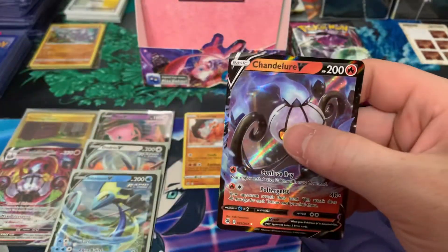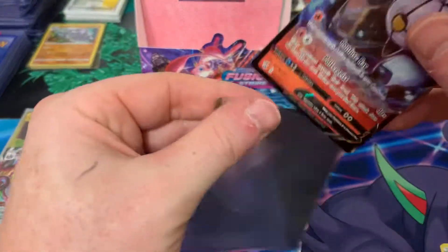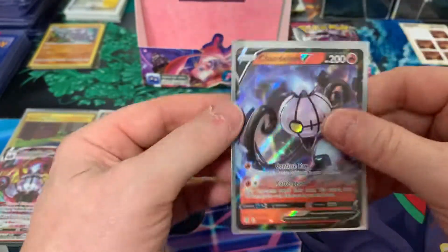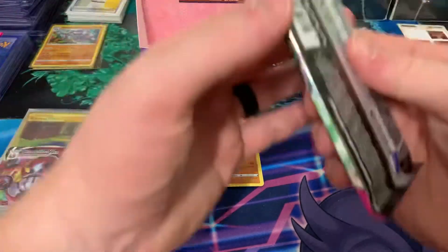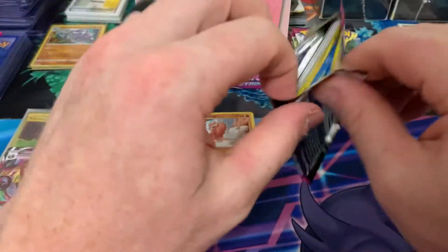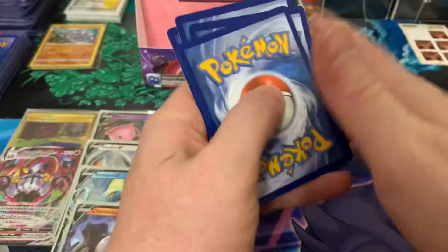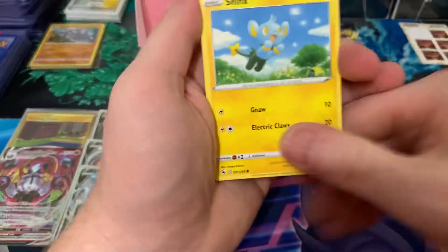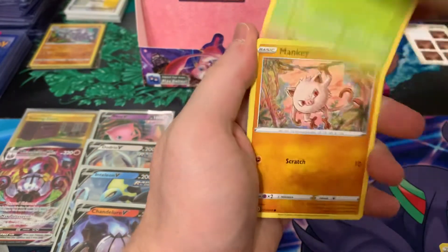Another flat V — the Chandelure V. So four flat V's, a VMAX, and a secret rare. If this was Sun and Moon we'd be done — six hits: your four GX's, your full art, and your secret rare. But the Sword and Shield era has been different. Usually there's a full art, secret rare, VMAX or two, and then some V's. This seems to be the average. But I've seen two secret rares, a couple of full arts, some extra VMAXes. So we'll see what happens.